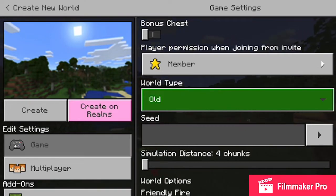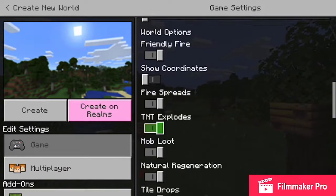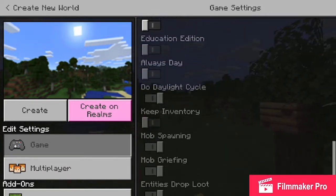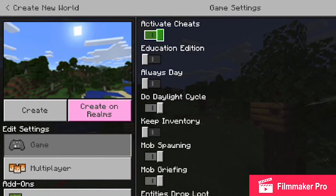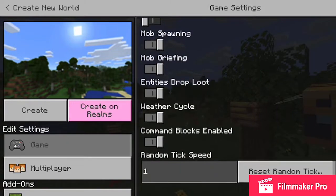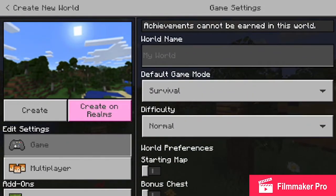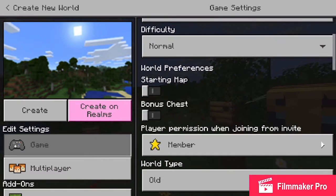So it's like an actual fighting experience. You can do Show Coordinates or not. I would activate cheats so when someone dies in the game, you can just make them creative so they can just watch. I wouldn't keep inventory because when they die, they're out of the game. You could do bonus chests.